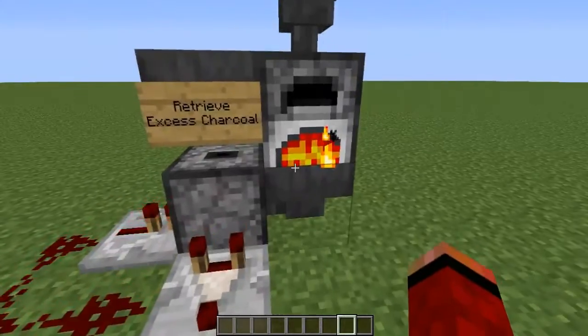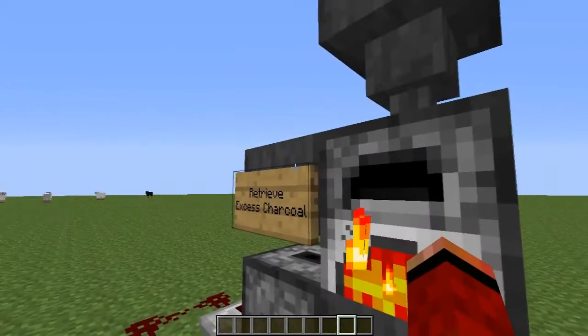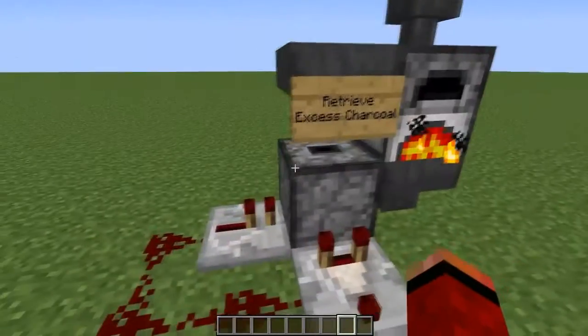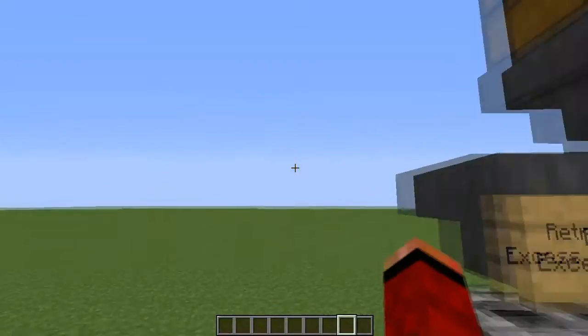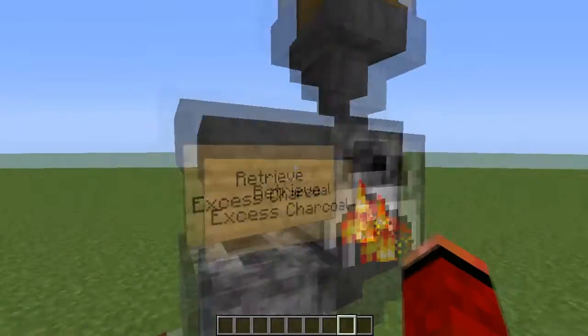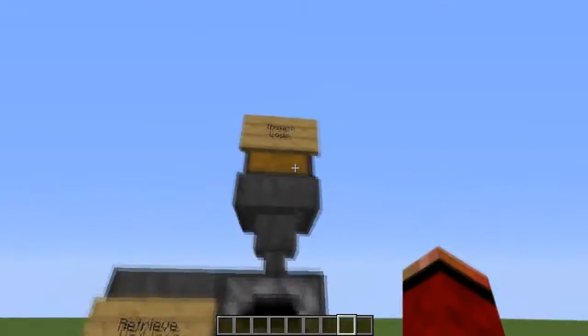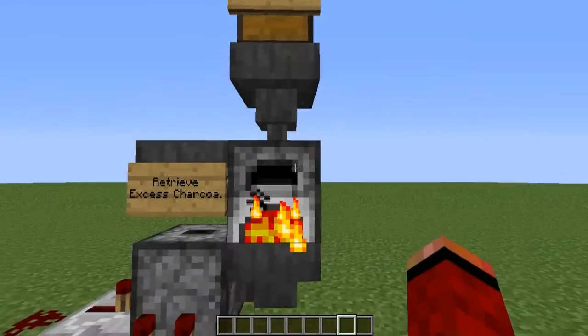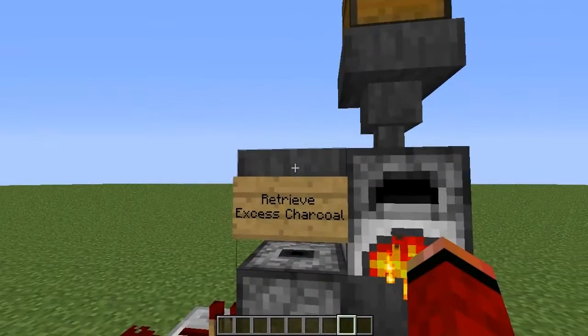You do need to keep an eye on it or it will overflow and just not work. As I said, it's a very simple design and not one of those big advanced ones that puts it into a chest — you just retrieve it from here when you're done. To build it you need: a chest, hopper, furnace, hopper, then a dropper and a hopper.